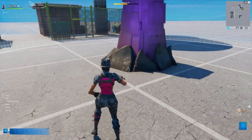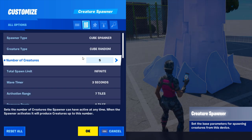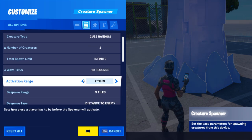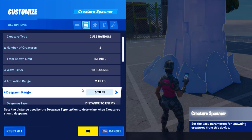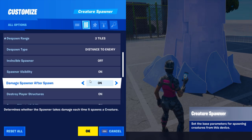Then you're going to want to throw down the creature spawner. Open up the settings and turn the number of creatures to 3. Then turn the wave timer to 10 seconds. Reduce the activation and despawn range to two tiles. Scroll down and turn damage spawner after spawn to off and click accept.